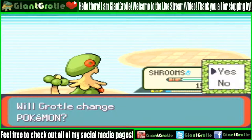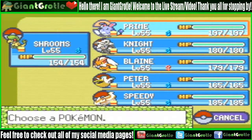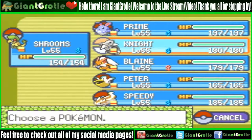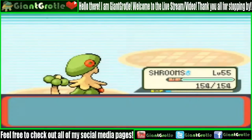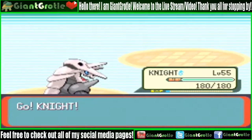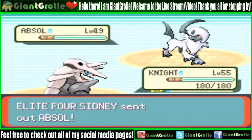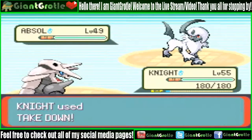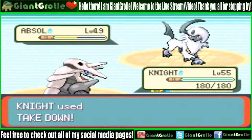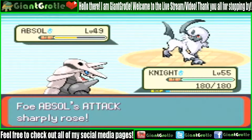Absol is up. I'm pretty sure Absol knows Aerial Ace, which could be a big problem because Breloom is four times weak to Flying-type moves. I was thinking Blaziken but it's also weak to Flying. I'll send in Knight my Aggron — hopefully Knight can take this out even though I don't have a Fighting-type move on him. Absol is level 49. Since Knight has the Rock Head ability it doesn't take recoil damage.